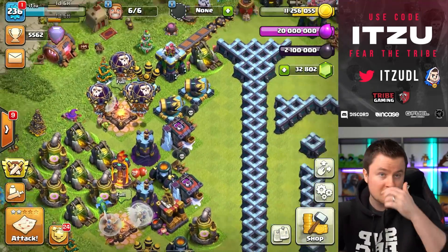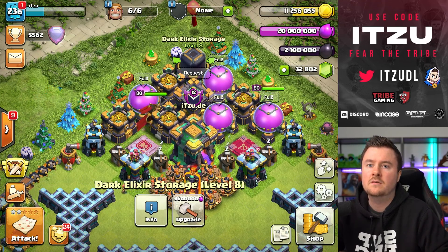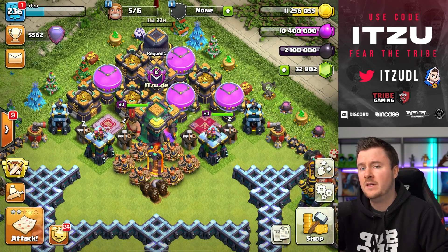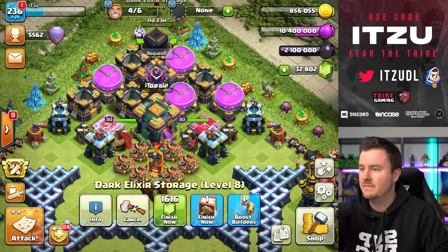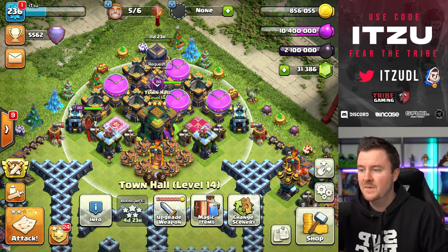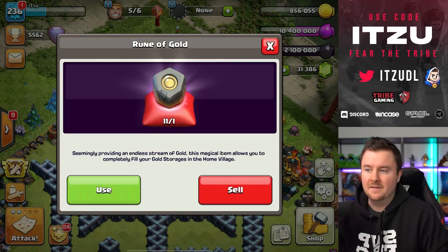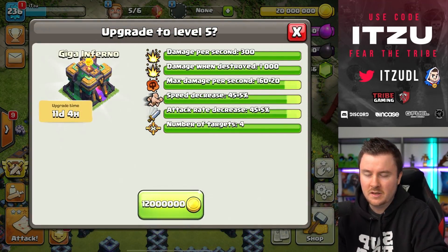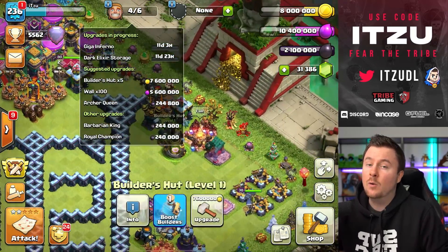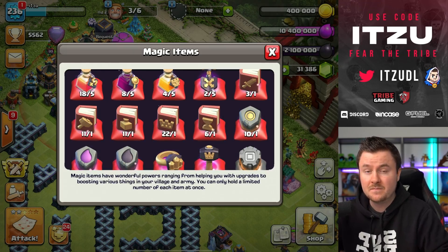Finally we have everything maxed and can start using runes. Let's upgrade the dark elixir storage as well, because using a rune gives us 50,000 dark elixir — a lot of value. This is a 12-day upgrade so we can jam it. Some buildings are around 10 days, so they should be easily jammed. We still have a lot of gold to burn through. Rewatching, I realize we should have built some walls and traps earlier — I wasted a couple of resources, but it was really chaotic.